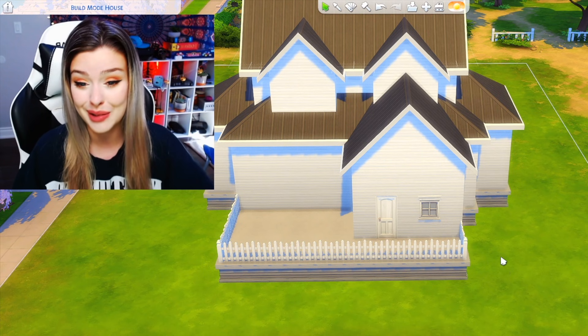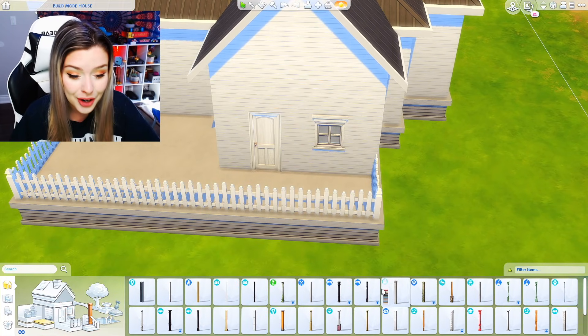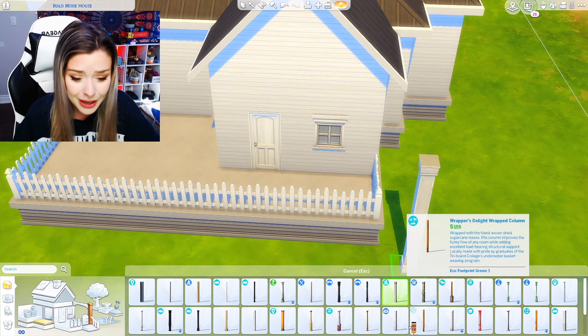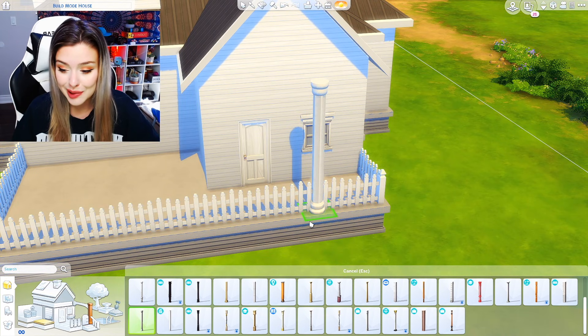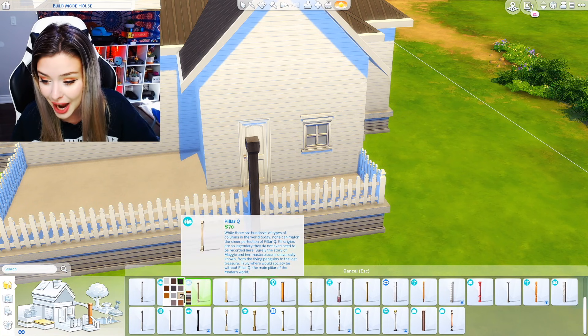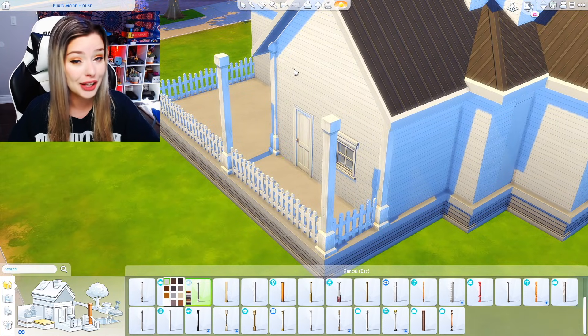I'm nervous to see how this is going to turn out. We also have columns right here at the front, so I'm going to grab a column that kind of looks the same. Maybe like this? Not my first choice of column though. It's kind of just simple, straight up and straight down. Let's try it — I'll change the color. Everything will be white until we figure out some kind of color scheme. And I think I might pull my roof over like that.